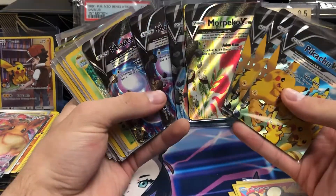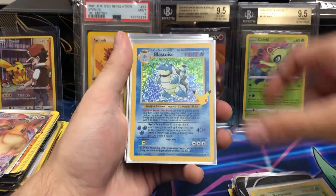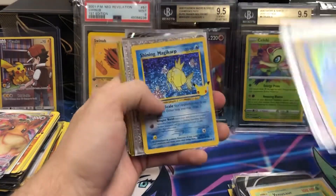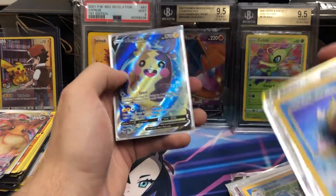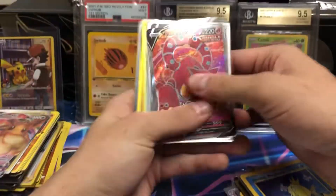So we got tons of V Unions here, tons and tons of them. A nice base set Venusaur reprint from Celebrations. Got the Blastoise, and these sleeves that I always complain about because they are so hard to slide. Shining Magikarp — that's a nice one. Grimmsnarl V, shiny. More Peco V — I love that full art, it looks really cool. Volcanion.